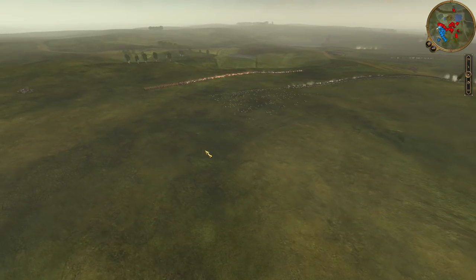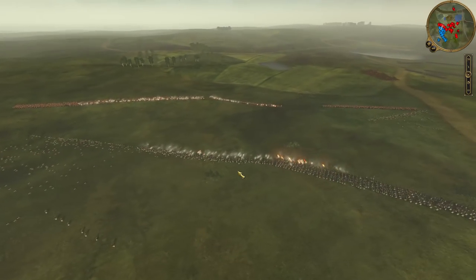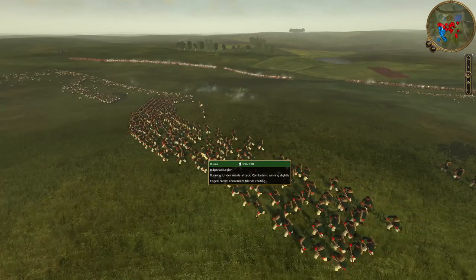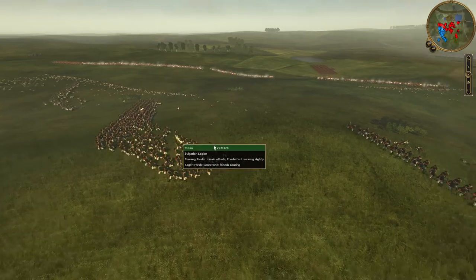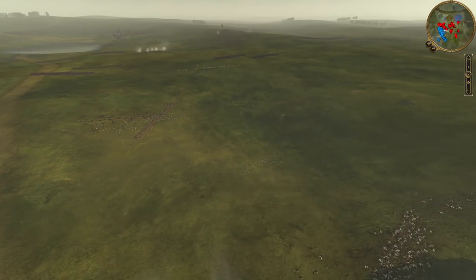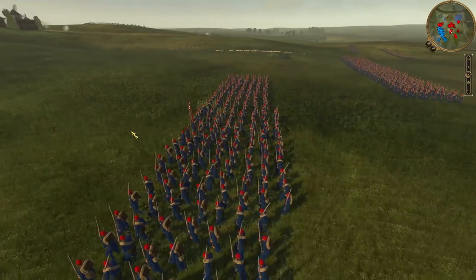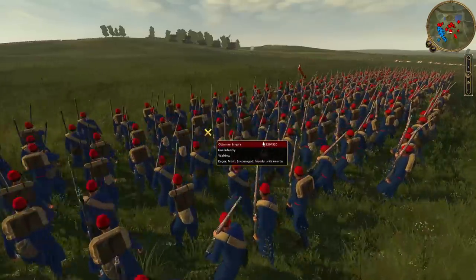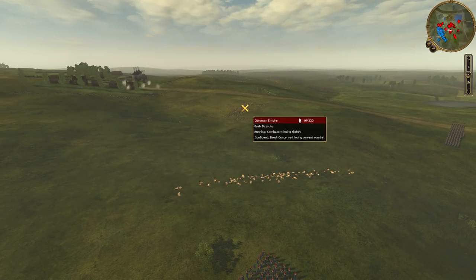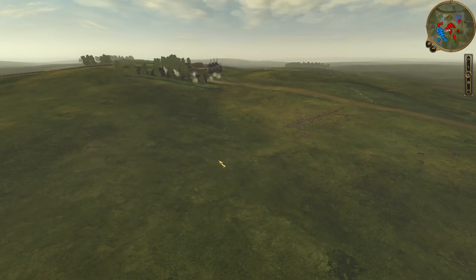We see the Bazibuzuks advancing in great numbers. Since I extended my lines over here, they're able to outflank me, and my Bulgarian troops are not faring very well. Remember that these are modded onto militia units, so they have very poor accuracy — 30, I believe. That's not very good compared to the normal units. The Ottoman army has about 50, I believe normal Russian units have 50 as well, and the light infantry has 60 or maybe even 70.